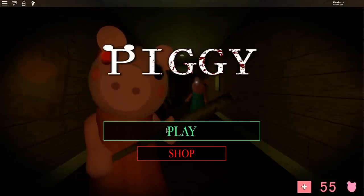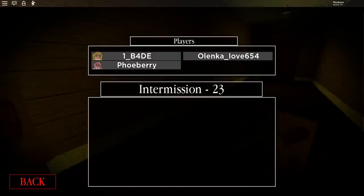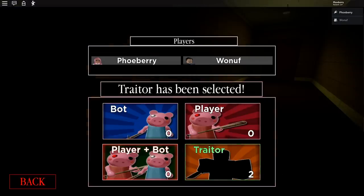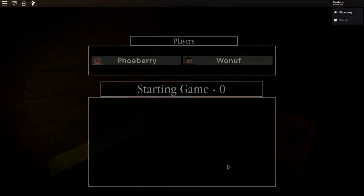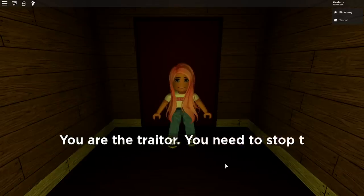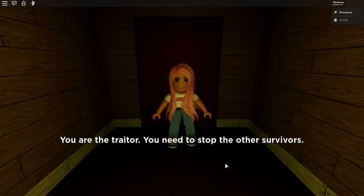I want to play Traitor Mode — how do you do it? Oh, it's Infection one last time, then maybe it is in real City. It's only us this time — that means one of us is definitely gonna be the traitor. Oh my gosh — and I am the traitor! You need to stop the other survivors.